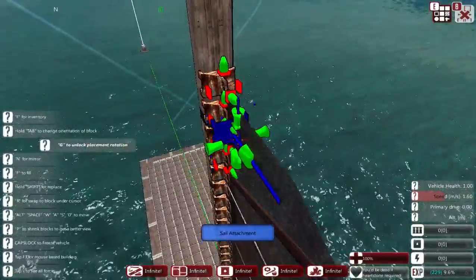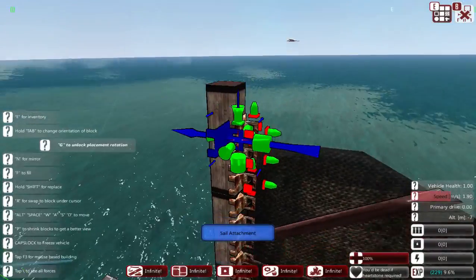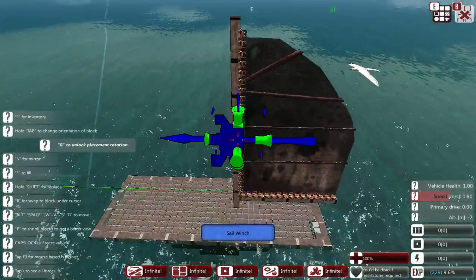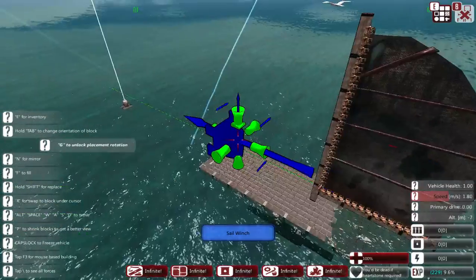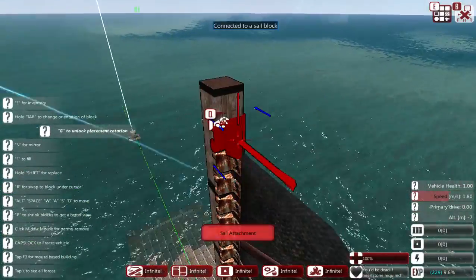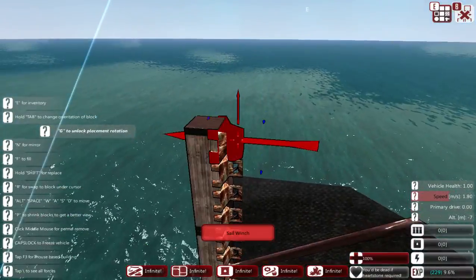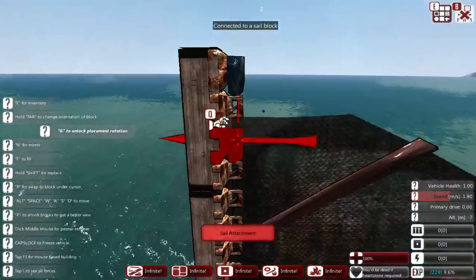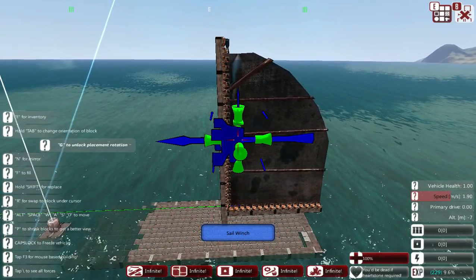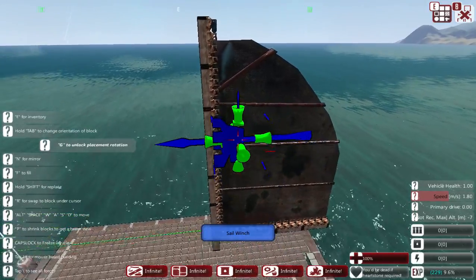You want the sail attachments going all the way along your boom, and you can see the sail stretching to reach them. Then you also want them going up the mast. It's a good idea to leave a gap of one block at the very top — don't go all the way up. Then attach your sail winch at the top. This allows you to raise and lower the sail while manually controlling it, and the sailing AI also needs it to raise and lower the sail.